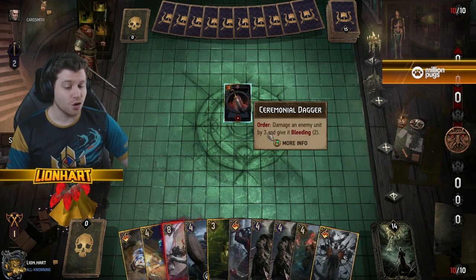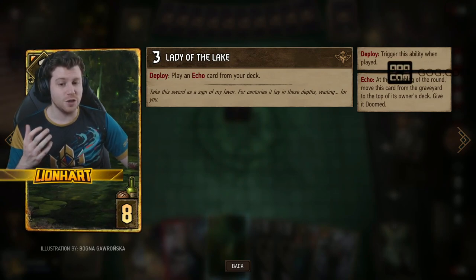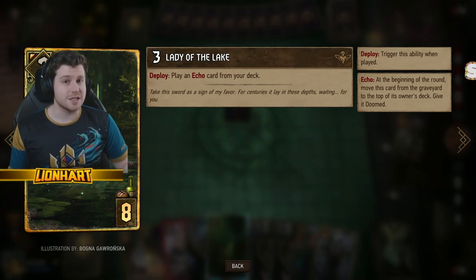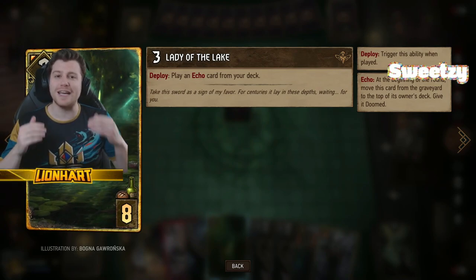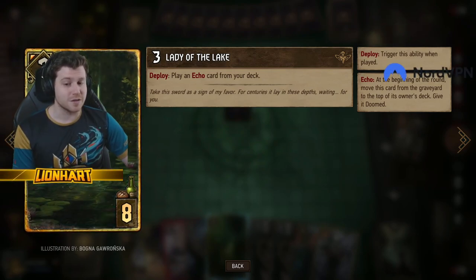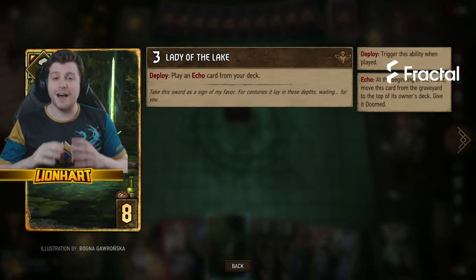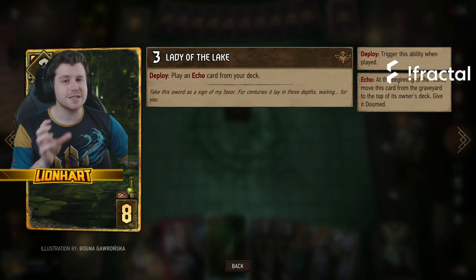You can right-click any card on the board or in your own hand, which is really useful because it tells you in more detail what keywords do. There are keywords everywhere in Gwent. For a full list you can go into the deck builder and search by keyword, or visit the Aretuza Academy website for a detailed explanation of every single keyword. It's available in-game on every card too — for example, this deploy card also plays an echo card, and it explains what an echo card is right there.